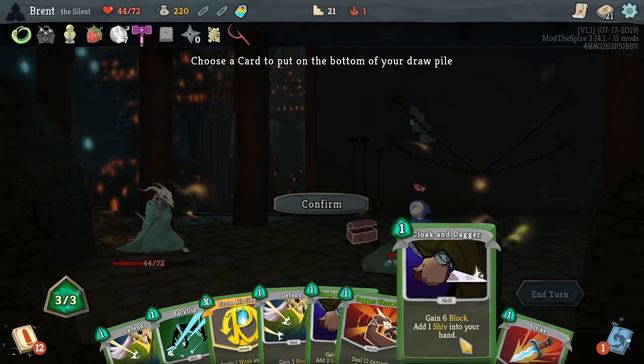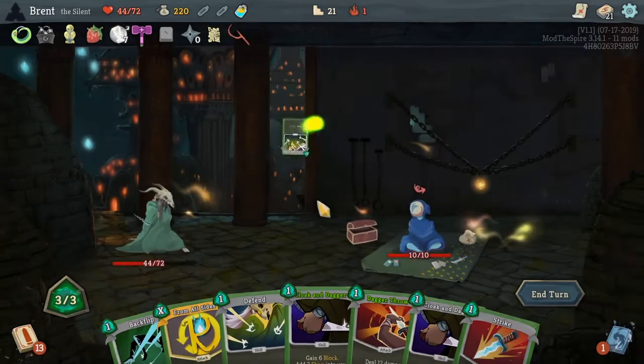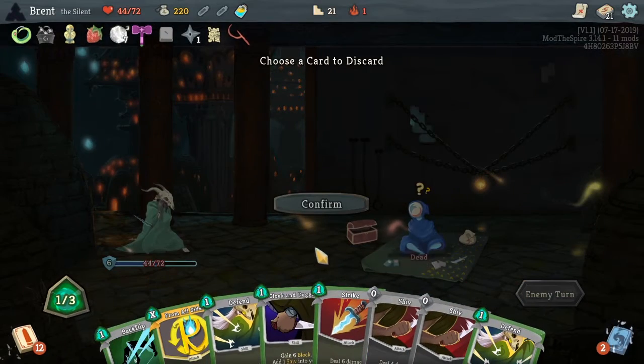I need to put a card on the bottom of my deck — I should have drank one of those potions but I guess I discarded it instead. All right, I want to see if I can do this a little differently. Do that to start with.